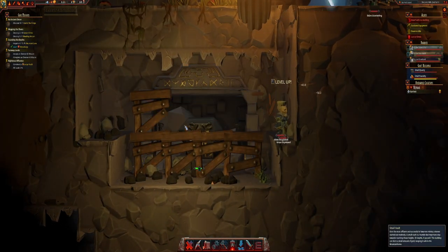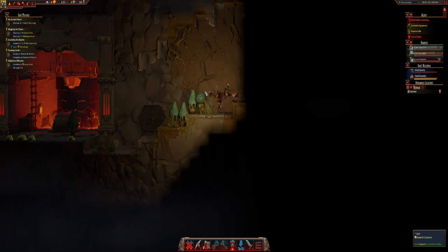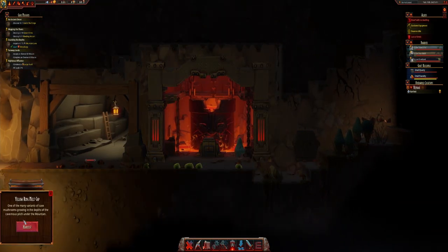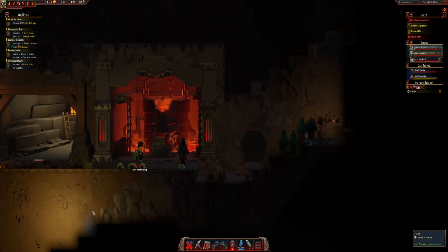And this is our vault — look at it! Small vault: even the most affluent and successful of dwarven mining colonies started out modestly. A small vault is a humble but important step toward reaching those heights — or depths, if you will. This building can store a small amount of gold, keeping it safe in the mountain home. And I've got my random chest over there. Yellow ring melt cap — I'm going to click harvest on that and on that other one. Let's harvest them both.